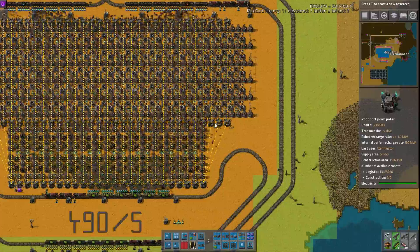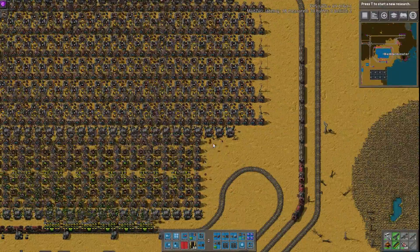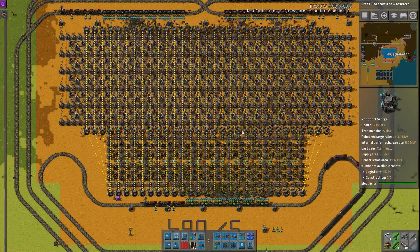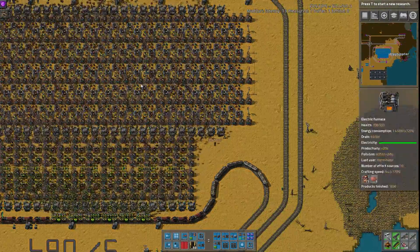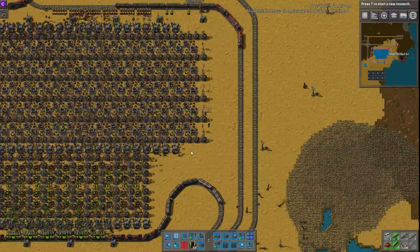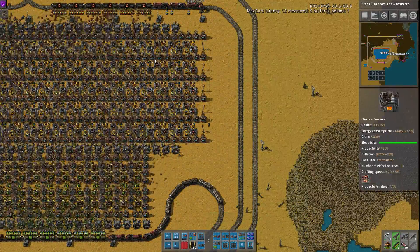Doing an entire base like this will be very detrimental. This kind of leads into their next question: they saw a lot of bots hovering around the ports and chests and wondered if it was a problem with the RoboPorts or just normal. For designs like this, it's probably normal, but it is because of a charging issue. With these huge bot networks with this much happening in them, you'd be hard-pressed to get full charging capabilities unless you put tons of RoboPorts throughout. But at the point where you're putting that many RoboPorts inside the builds, you're spacing them out too much and increasing average bot travel. It's a catch-22.